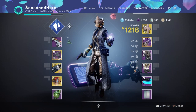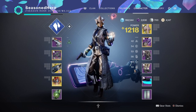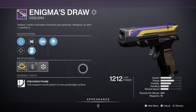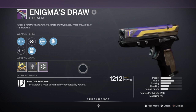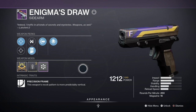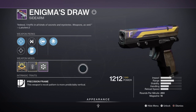For weapons, you're going to want the Demolitionist perk available on both your primary and secondary to fully maximise the build. Your heavy should be the Salvation's Grip as mentioned, but you can get away without using it. My primary is the Enigma's Draw with Demolitionist — a nice backup weapon if you don't have a Breach Light, which is a more superior sidearm. The roll I have is ideal: with full-auto you can be consistent landing shots on one target, and the Demolitionist perk nets more grenade energy. If you have a strong secondary with the Demo perk, the last slot on the primary can be freed up for a damaging perk instead.